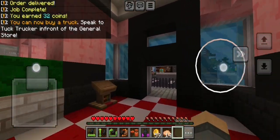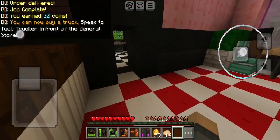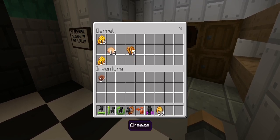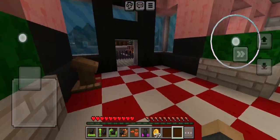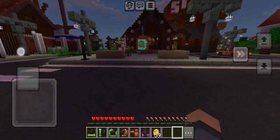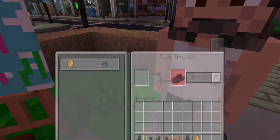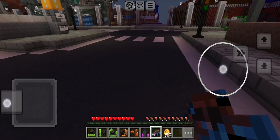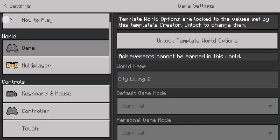Yeah, we can buy the truck now! Let's put all these back. Let's go pay for the truck. Hello, trade me the truck. Yay! Now let's place the truck. Let's spawn the truck.